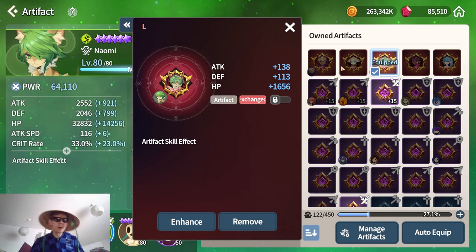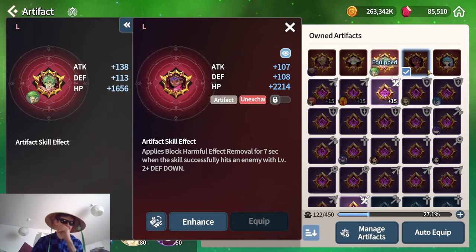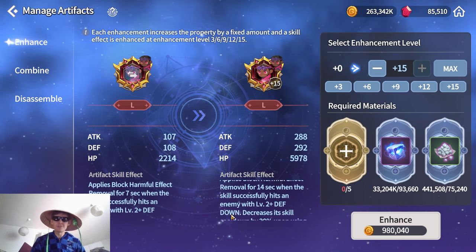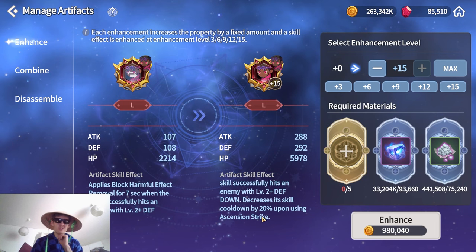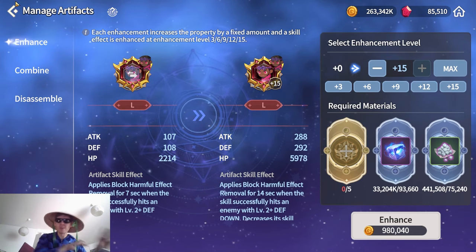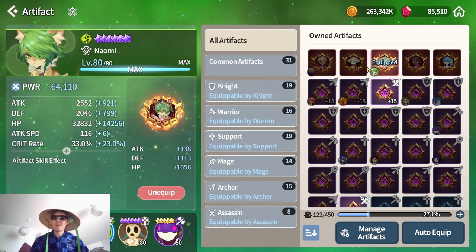Whereas the legendary one at level 15 will have 373 attack, 305 defense, and 4,400 HP — so once you power it up the difference is huge. On top of that, all legendary artifacts have an additional bonus. Some aren't shown due to missing English translation, but for the dark monkey, at a certain level you get a buff where whenever he hits a unit with level two or higher defense break, it also applies block harmful beneficial effect removal for seven seconds, going up to 14 seconds when powered up. At level 15, it also decreases skill cooldown by 20% upon using Ascension Strike.